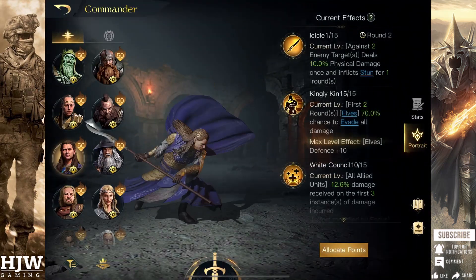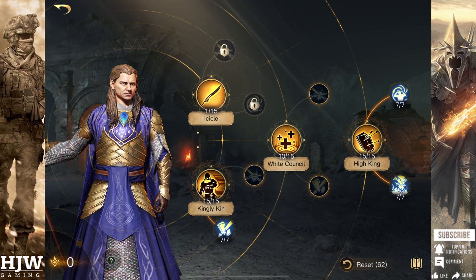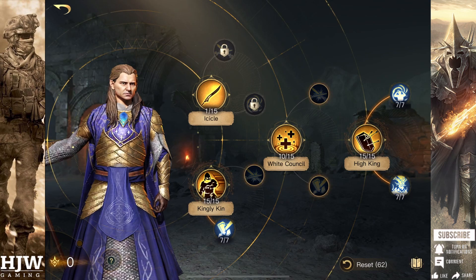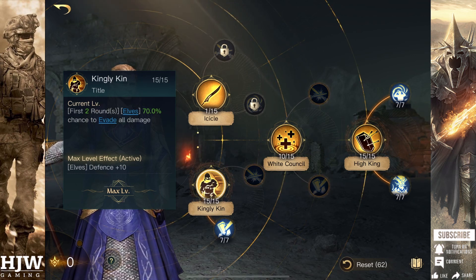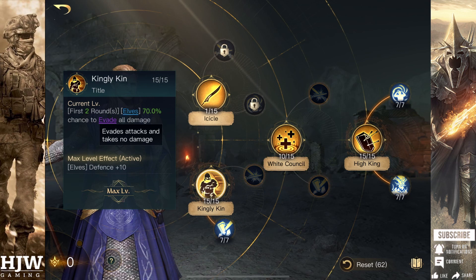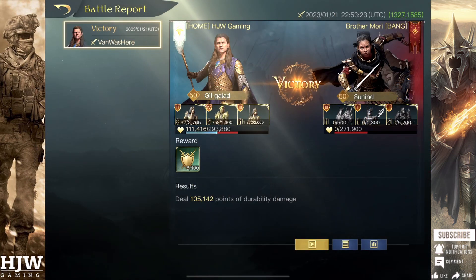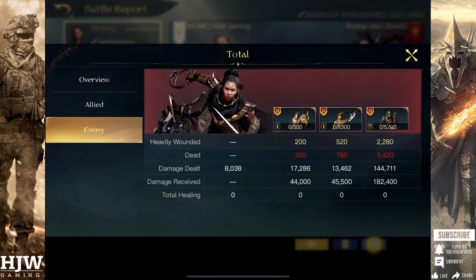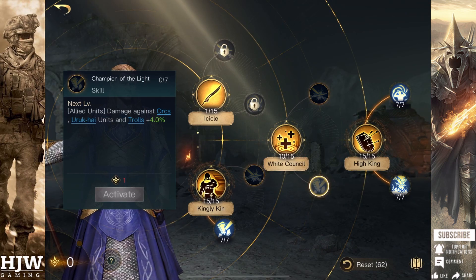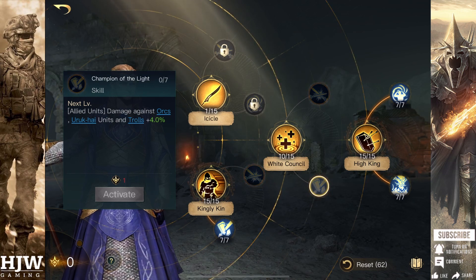The third strong commander against Sunind is Gil-Galad, though I won't go through him too thoroughly as he's pretty much a counter to all evil side commanders, particularly if they don't run Pursuit. Gil-Galad can be particularly strong without Pursuit as Kingly Kin allows his units to have a chance to evade damage in those first two rounds where Sunind deals a lot of her damage. He also has huge buffs to his Elven units and carries the White Council skill tree with Champion of Light. However, this only works if Sunind is not running a Pursuit accessory.